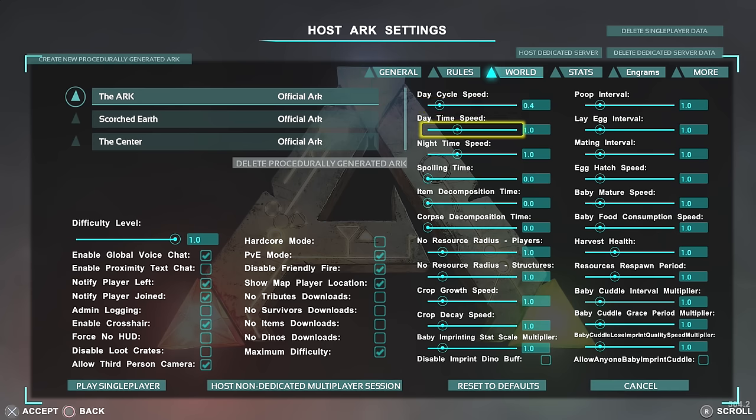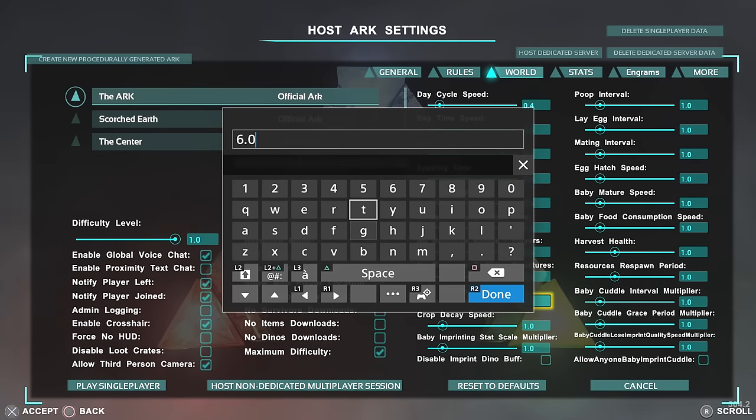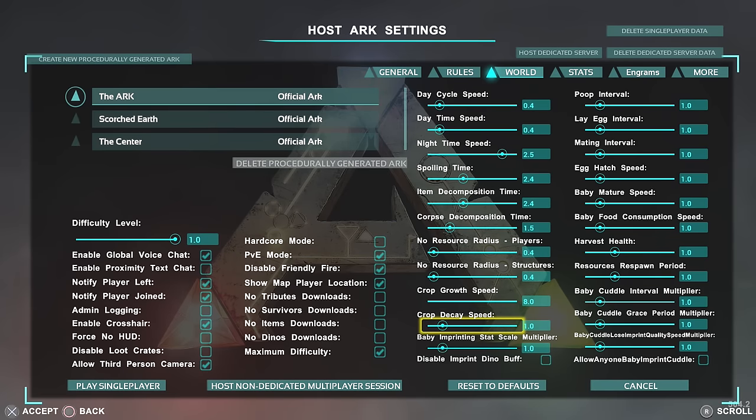World settings — I don't like the night time, so I'll put the day cycle speed to 0.4 and the daytime speed to 0.4. This slows it down so there's more daytime. And I'll put the night time speed all the way up to around 2.5. Spoiling time I increase to around 2.4. Item decomposition time exactly the same — this gives a little bit longer than normal for things to decompose. Corpse decomposition time I'll leave at 1.5. No resource radius players — I decrease this a little so things can grow closer to bases, so I don't have to go miles for resources. Same for low resource radius structures. Crop growth speed — yes, we're putting that up so I can make loads of kibble. Crop decay speed I want low — I'll leave it at 0.3 so my crops don't die when I haven't been there to collect.